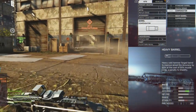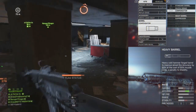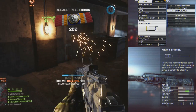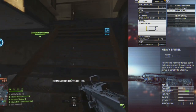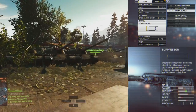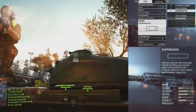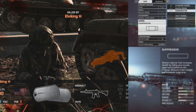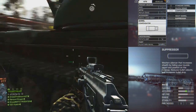The heavy barrel I would not recommend. It increases accuracy by reducing bullet spread, but you get an increase in recoil, and recoil management matters more to me than bullet spread. The suppressor is my favorite barrel attachment — it keeps you off the radar and reduces muzzle flash to nothing. It does reduce bullet velocity and bullet drop, but unlike Battlefield 3 it doesn't decrease damage over range.